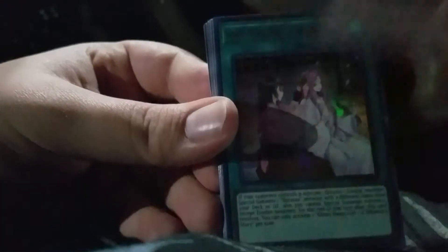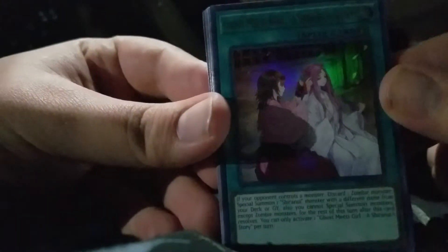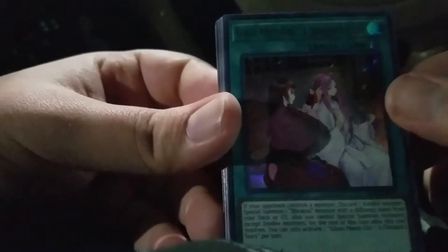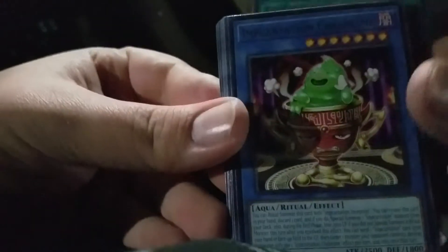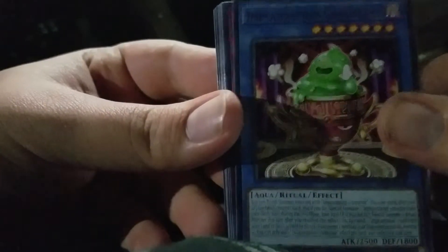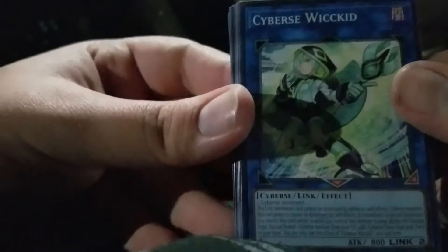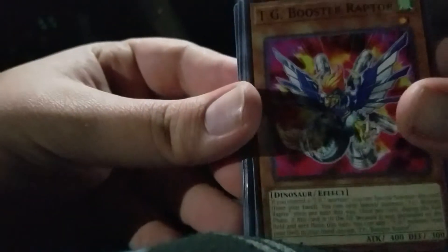Legendary Secret of the Six Samurai — oh okay, this is a Ghost Rare! Ghost Meets Girl: A Shanoria Story — yeah, okay! Incantation, Clandestine Slime, Subterror Succession, Cyber's Wicked, and TG Booster Raptor. I don't think that's worth anything — I'm pretty sure it's not, could be wrong, but I don't think so.